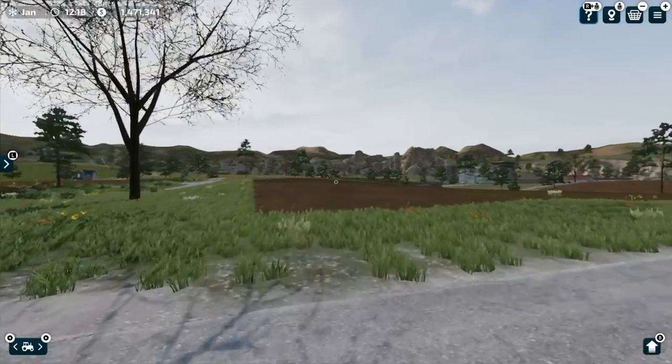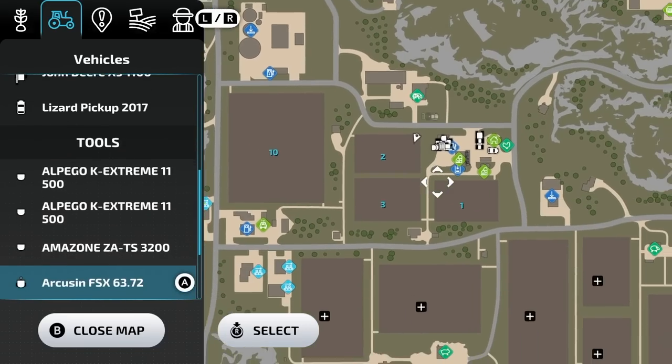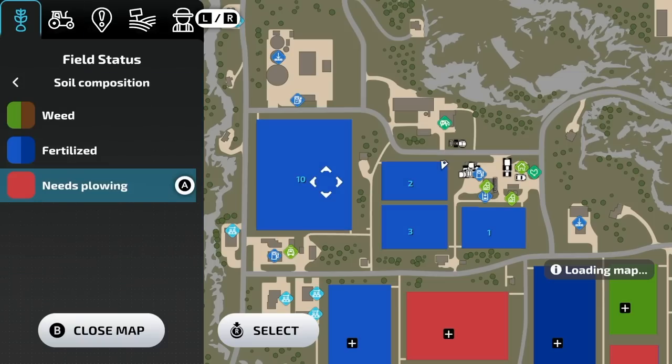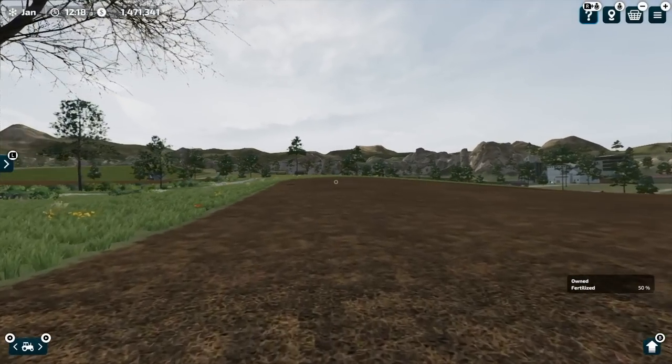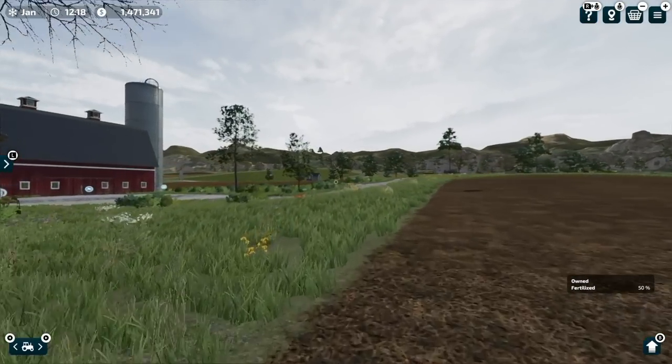All of our fields are prepped — that includes fields one, two, three, and number ten. We've got them all fertilized one time but we need to do it twice. The big field is going to be grass all the time so we'll seed it once and shouldn't have to do it again.